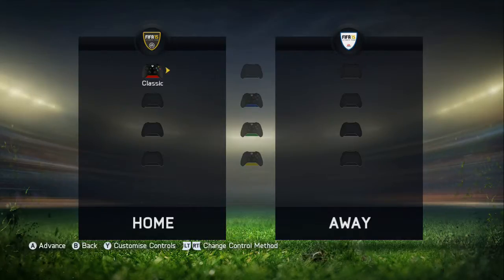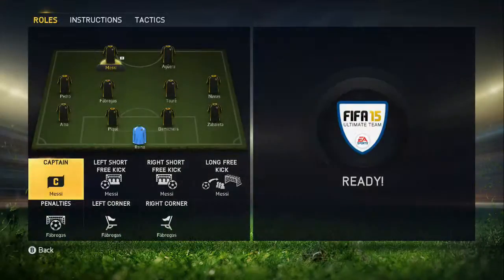I've done the intro where you swap the players round to improve their chemistry, and now I'm going to do the match. This is the team: Messi and Aguero up front, Reina in goal, Zabaleta and Alba are left back and right back respectively, Piquet and Miquelis down the middle, Navas on the right, Pedro on the left, Fabregas and Toure in the centre, and then obviously Messi and Aguero up front.